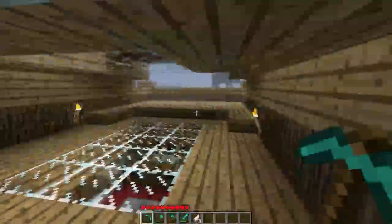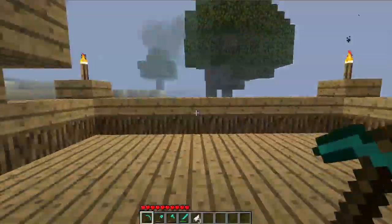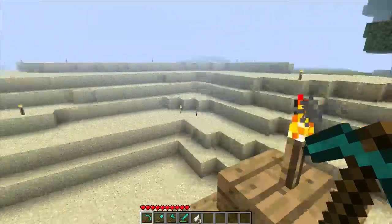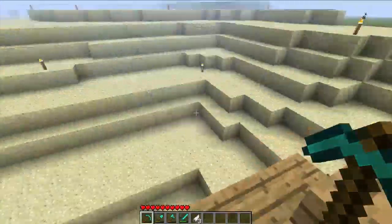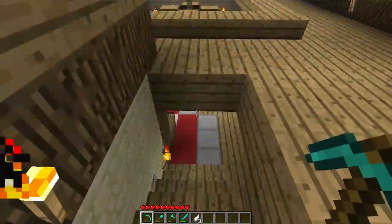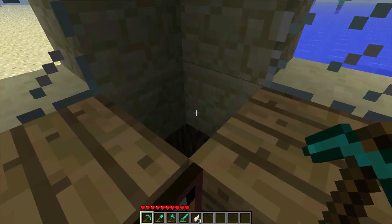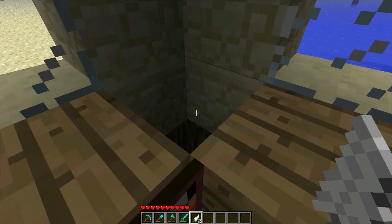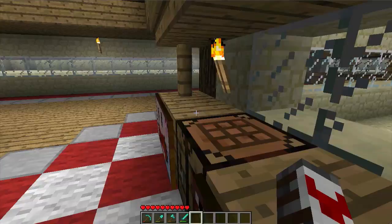Since last episode I built this here — a little balcony — and I had to replace a lot of the dirt here with sand. And over down here in my kitchen I made a little rubbish bin, or whatever you want to call it. The cactus is at the bottom, so when you throw items in it they will disappear.